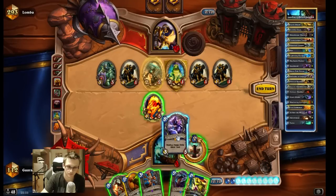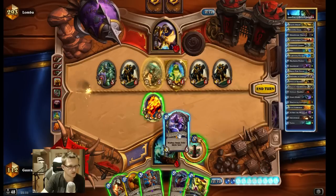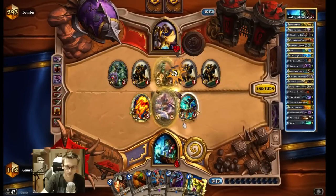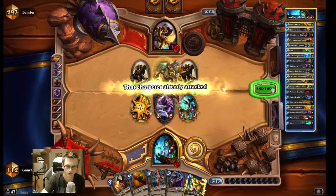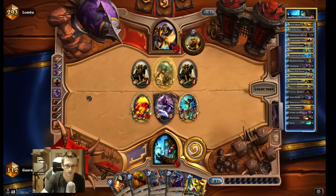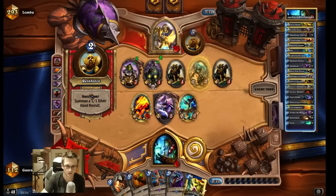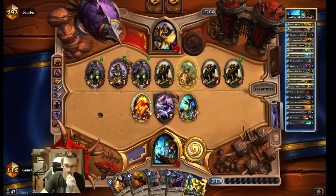Alright. I don't like Earthshock here. There are so many good totems I can get — it's a difficult turn. Now Earthshock would be good. Yeah he could have a Silence with this deck probably. What a game. Now Alexxstrasza also does very little; I can Earthshock one of those guys.